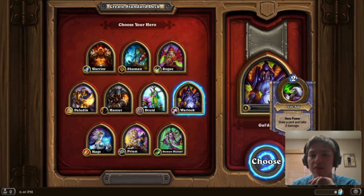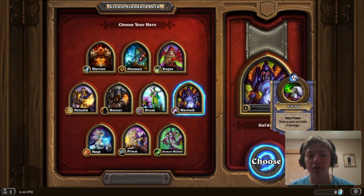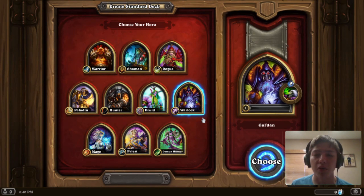Warlock is 2 mana, draw a card and take 2 damage. Although it may seem weird for newer players that your hero power deals damage to you, drawing a card is an insanely powerful ability. Being able to draw a card consistently each turn is so strong they had to add the take-2-damage drawback to balance it. Warlock can be played super aggressively — something called Zoolock, an aggro Warlock deck, which is pretty good for beginners — or with lots of control variations.